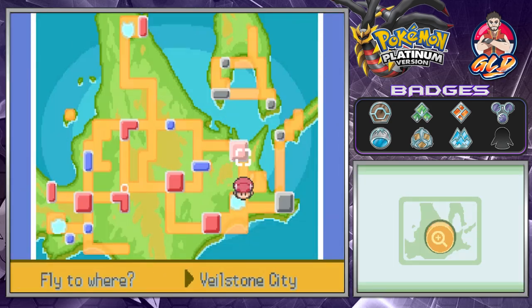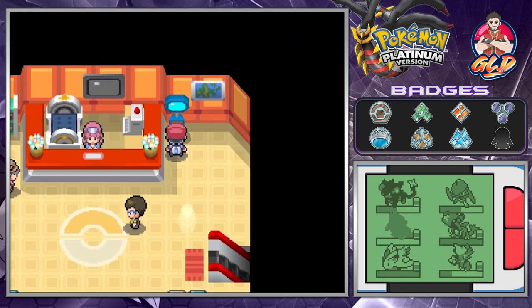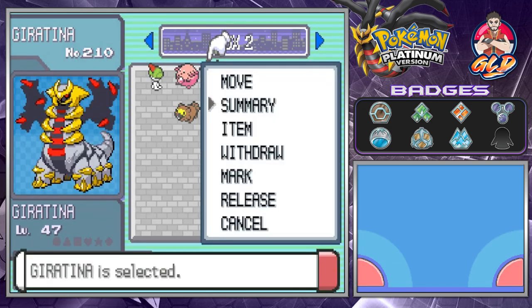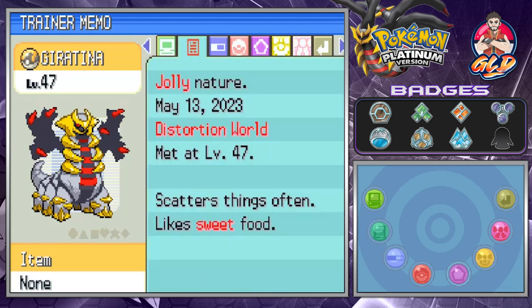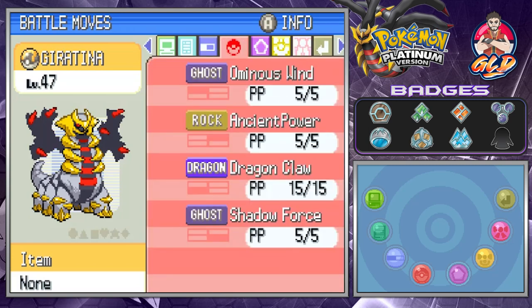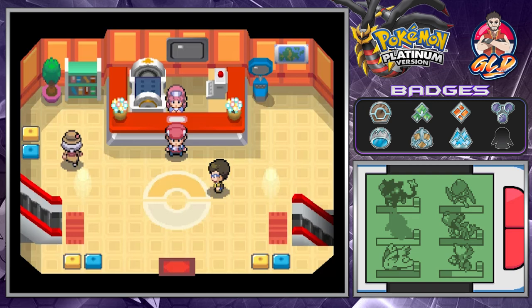So we definitely need to work on our team — going back to Veilstone. This has been the episode where we captured Giratina. Let's check out this Pokemon: Giratina is both Ghost and Dragon type, very powerful — probably in its Origin Forme. We captured it on May 13th; its ability is Pressure. It has Ominous Wind, Ancient Power, Dragon Claw, and Shadow Claw — a very formidable Pokemon. In the next episode we'll be going straight to Sunyshore City to try and get our eighth badge. Thanks for watching and being patient — see you guys next episode!